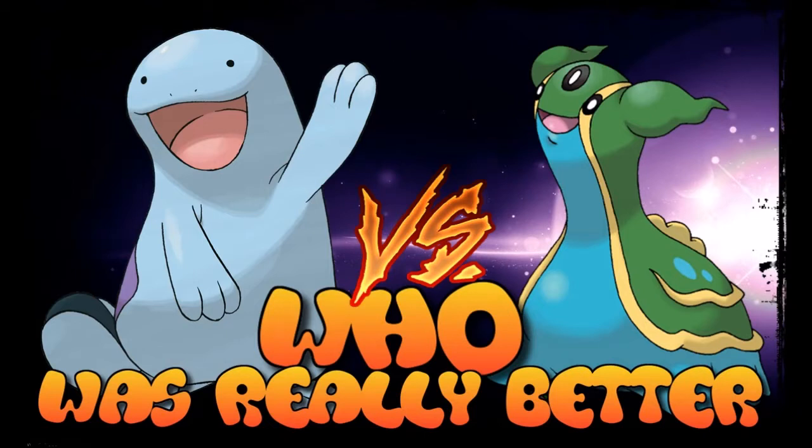Welcome back to another episode of 'Who Was Really Better.' I've been avoiding this episode for quite some time, mainly because we already talked about Swampert versus Seismitoad. I'm fully aware that while Gastrodon and Quagsire have the same typing and the same benefits, they are vastly different. Swampert and Seismitoad are the offensive leads of this typing combination, while Gastrodon and Quagsire are the defensive response to it.